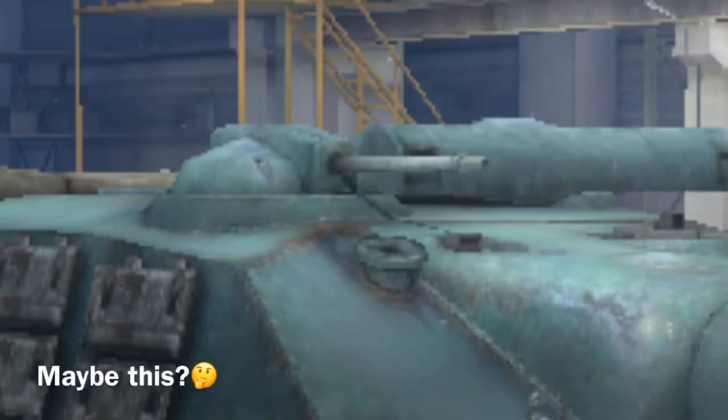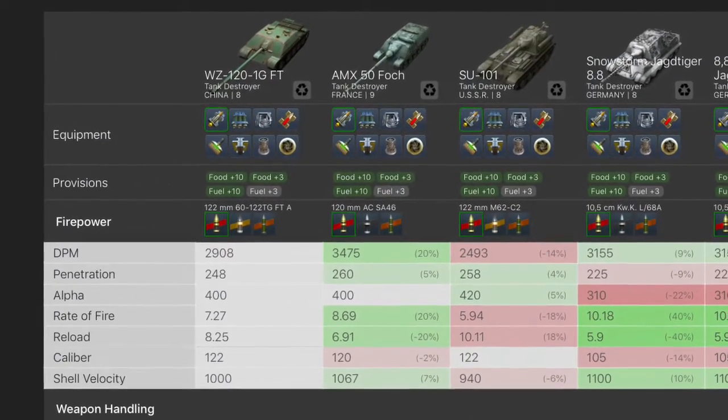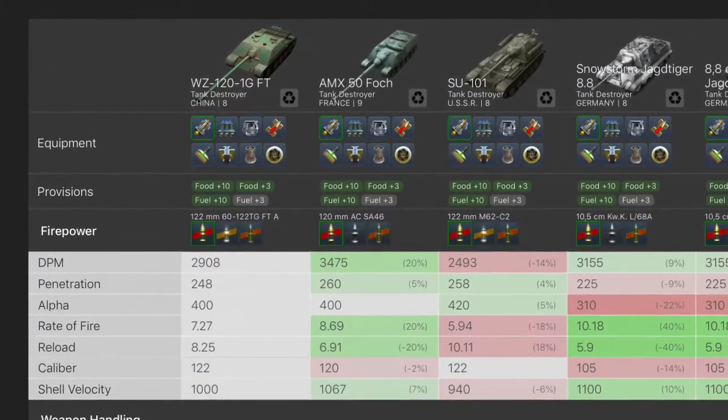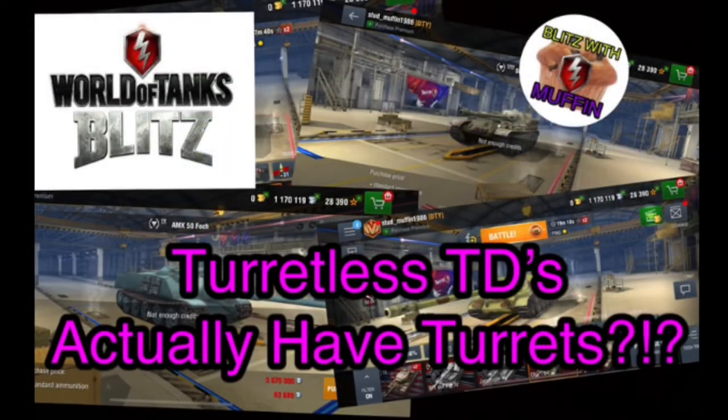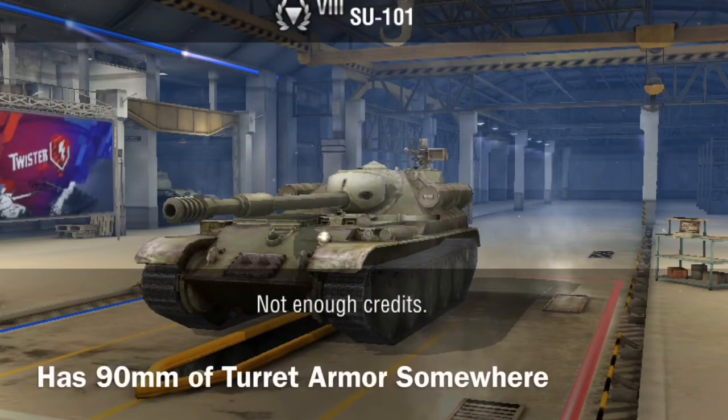So you can come across some pretty funky stuff on Blitzstars.com. I don't necessarily know what this is referring to — maybe if you guys know, put it in the comments and let me know. This doesn't come up with all of the turretless TDs. These were the ones I compiled and found that Blitzstars claimed have a turret with armor somewhere.